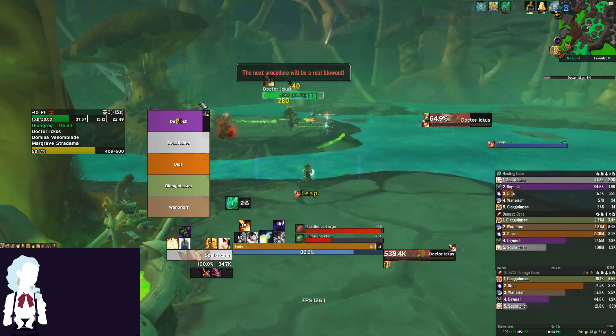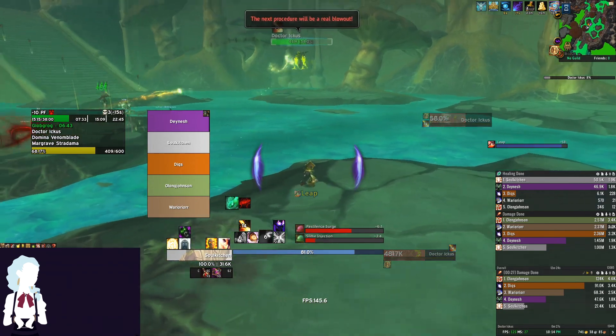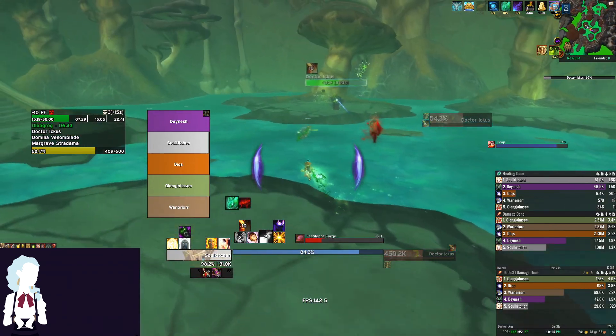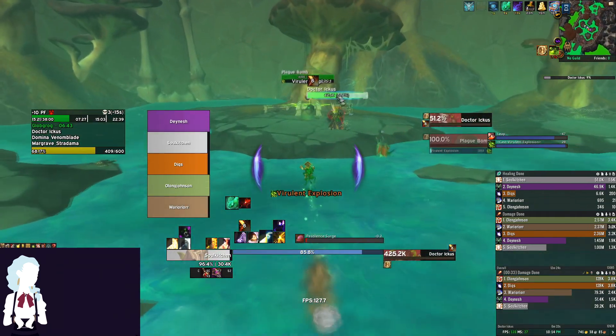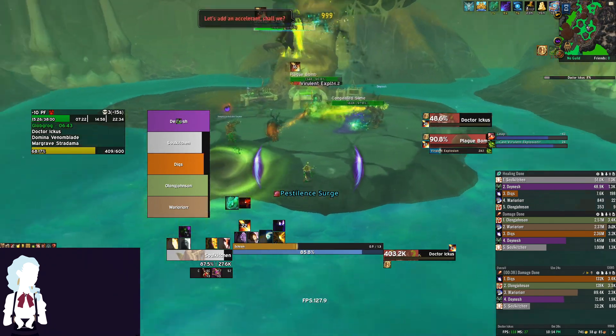Next up, we have Dr. Ikus. Dr. Ikus and his various slime adds will apply dispellable debuffs on random players. Be sure to be dispelling these debuffs as soon as you are able to, otherwise you will fall behind very quickly as the debuffs will continue applying throughout the fight at a very expedited rate.